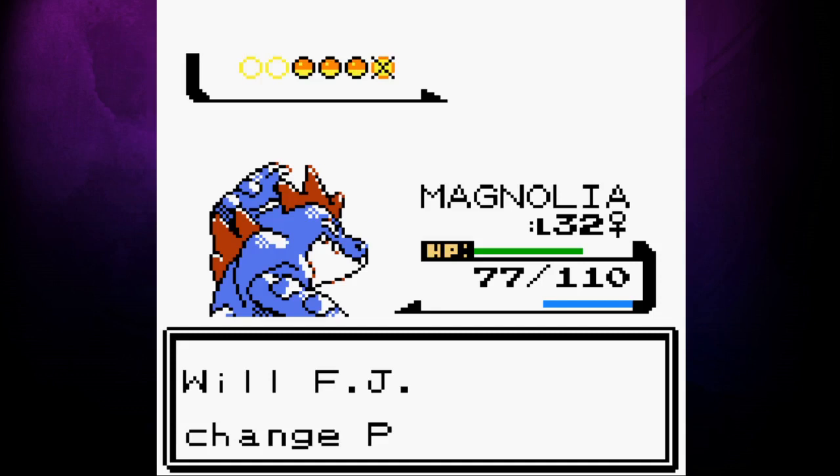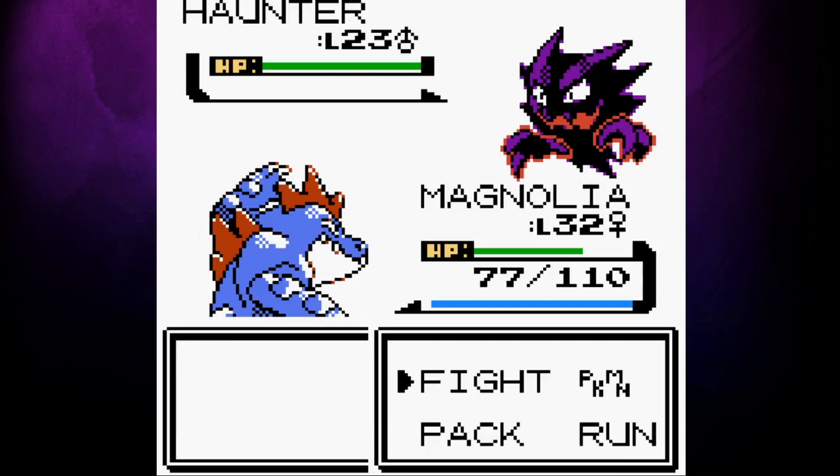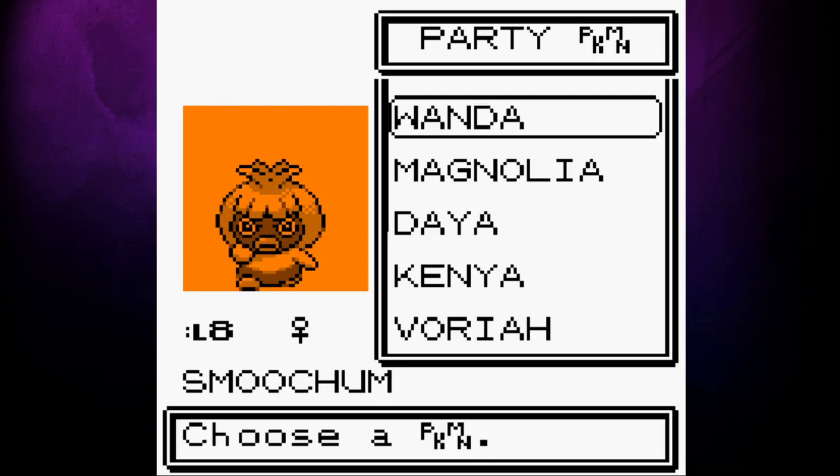As we prepare to take on Morty, our team is looking noticeably shaken. Wanda is level 8 and out of PP, Varaya is too weak right now to do much damage, and Dia, Muscle and Kenya are all nearing death's door. Only Magnolia is really fit for battle right now. Luckily, Feraligatr is a beast — she wipes out Morty's entire team without getting hit, earning us our 4th gym badge.